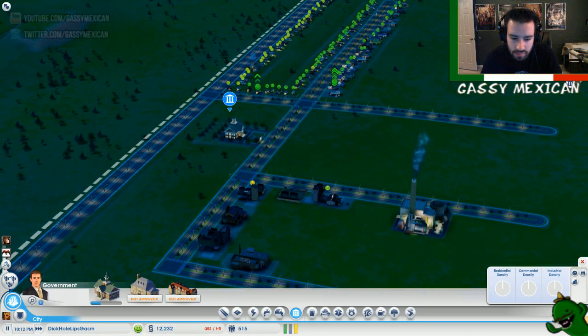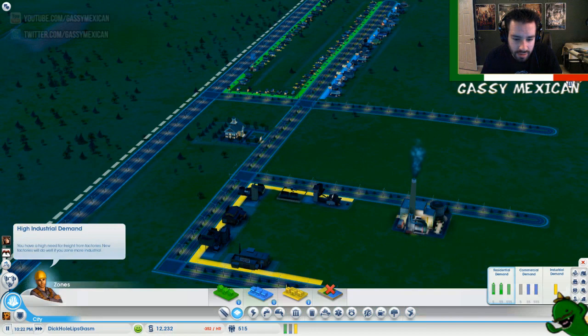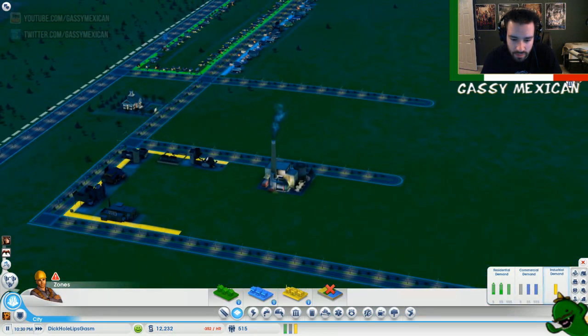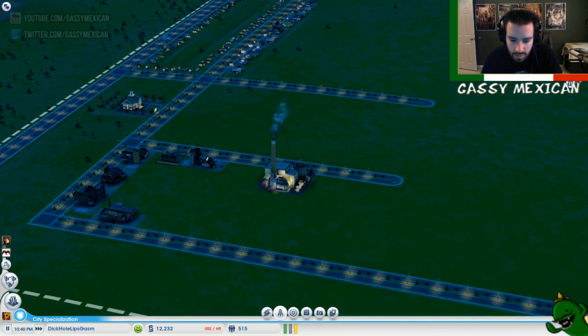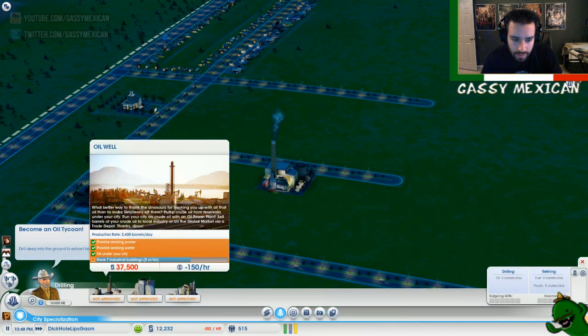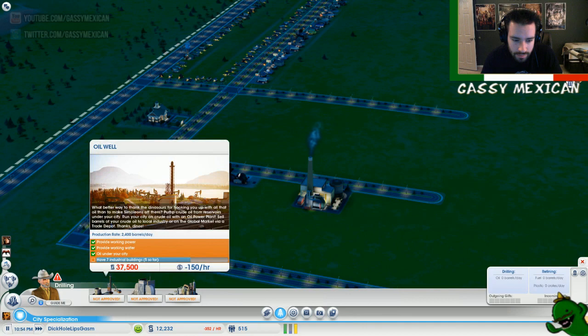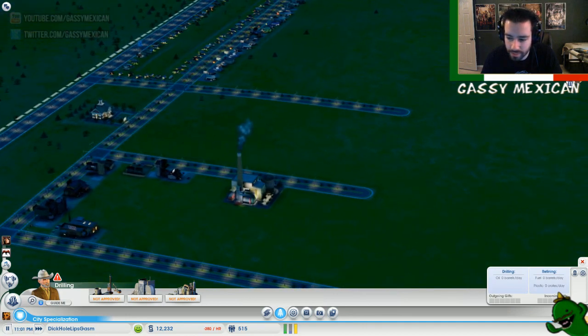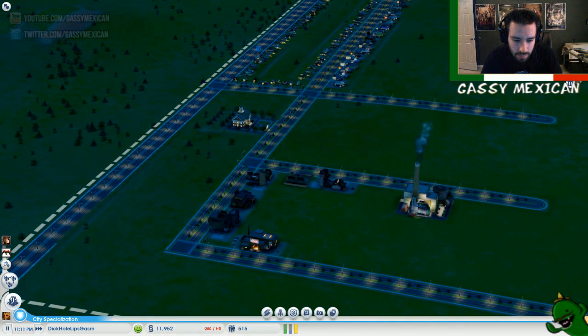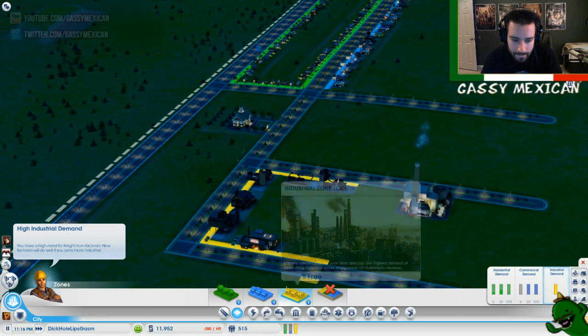Let's get rid of these for a bit. I know I haven't done — high industrial demand. Fuck you. We got a lot of oil, though, when I get some more money in, because it's just doing nothing there. What is this jewel stream? I wanna see a jewel stream — where's the link? Hit me up with the link. We need more industrial buildings, is what we need. Oh, there it is — Game Fetch. No thanks, guys.